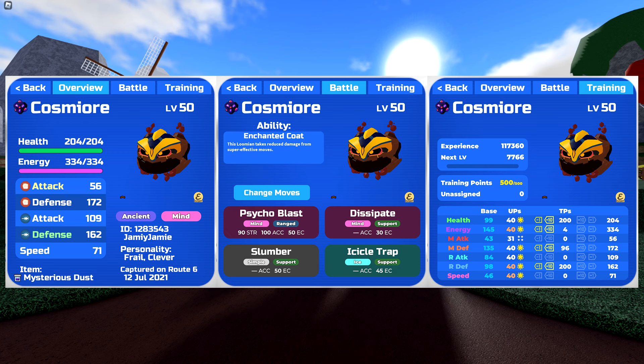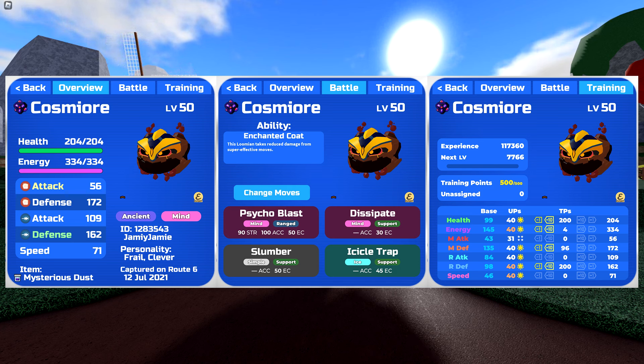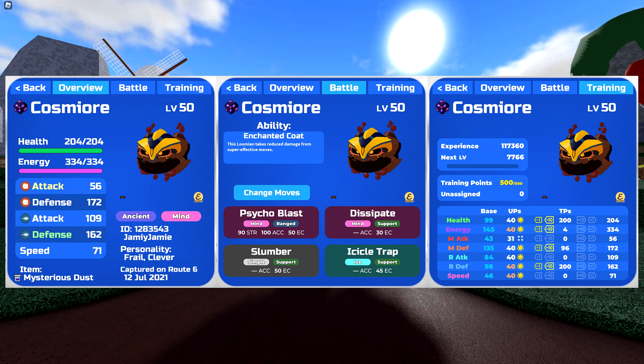For the held item, we want something defensive — I'm running Mysterious Dust to avoid status ailments and potentially wake up sooner while using Slumber, although a health amulet, milkshake, or heavy armor would also work. For the ability, we're running the normal ability Enchanted Coat, which reduces damage from super effective moves. For the moves: Dissipate to pivot to allies, Slumber to heal, Azkutras to set up entry hazards, and Psychoblast as our best stab option. For the range defensive version, just switch the defense TPs around and swap robust personality to clever. You can also run a frail personality to reduce Tricky Tactics damage, or run 0 TPs with a sluggish personality to undercut other Encased Cosmures.